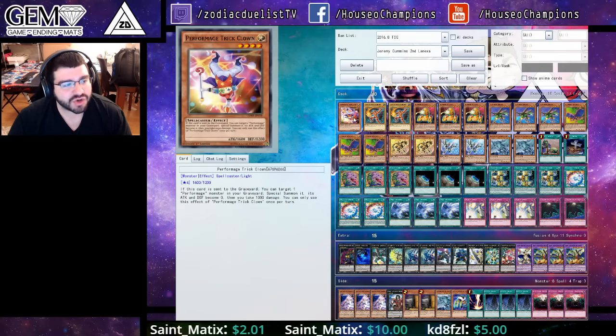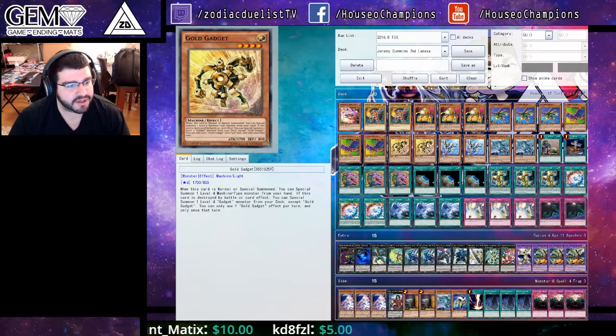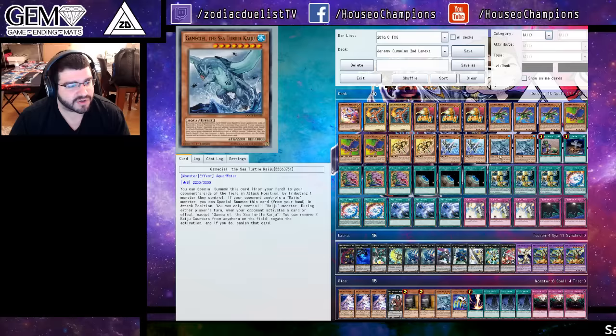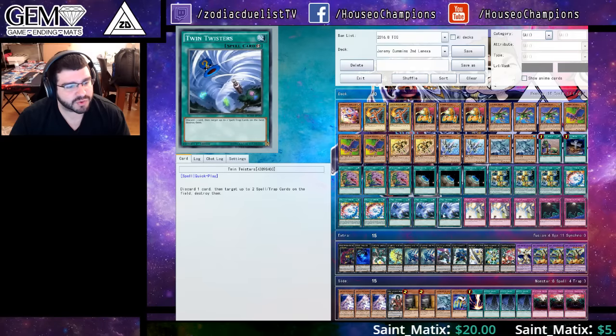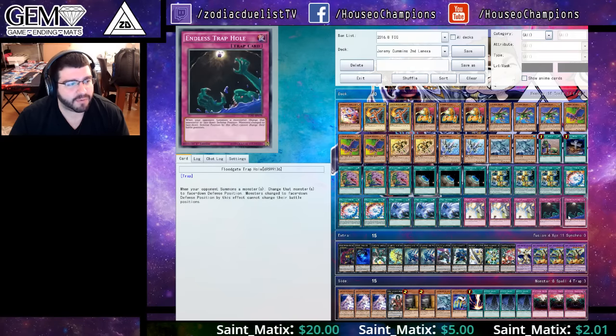Let's get into it. One Trick Clown, Double Garnet, Triple A, Triple B, Triple C, Double Gold, Double Silver, Two Gamma Seal, One Upstart, a Foolish — Foolish very good in this version — Triple Desires, Triple Terraforming, Triple Hanger, Triple Brilliant Fusion, Triple Twin Twisters to pitch those dead cards, Triple Solemn Strike, and Double Floodgate.